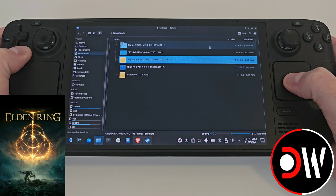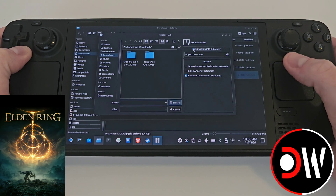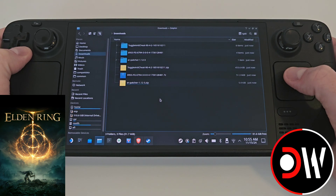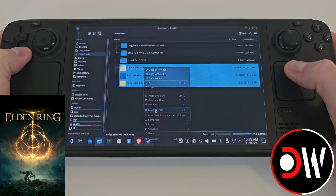Close the window and do the same for ERpatcher.zip — extract, make sure this is checked and extract. Once all three folders are unzipped, you can grab the zip files and delete them if you want to.